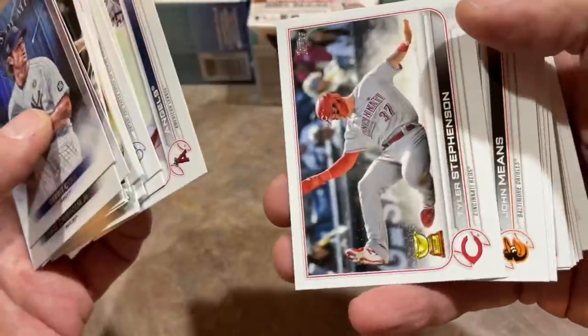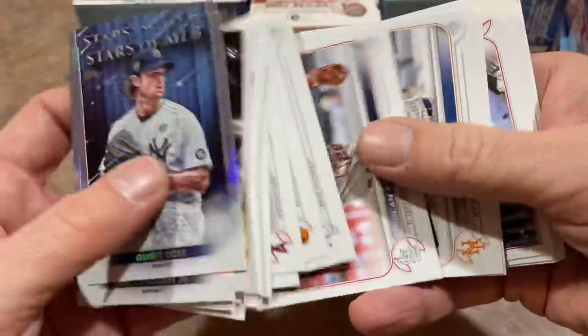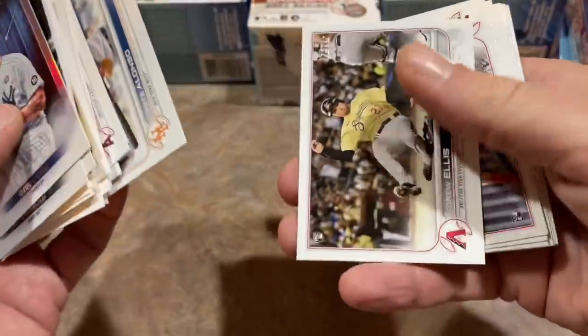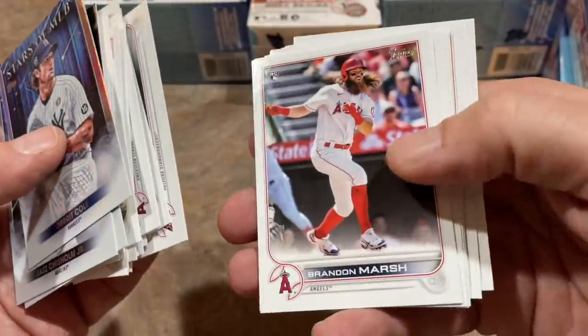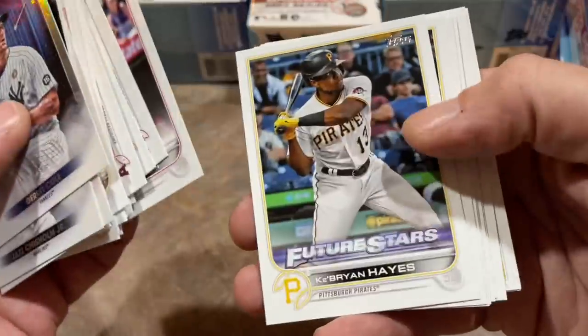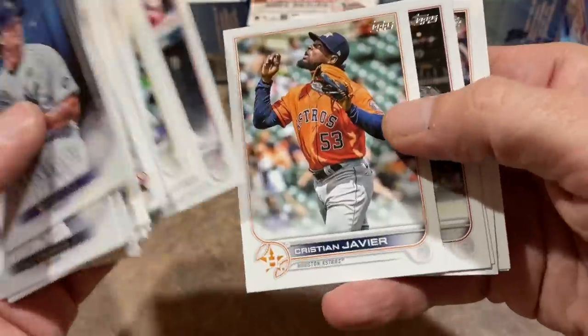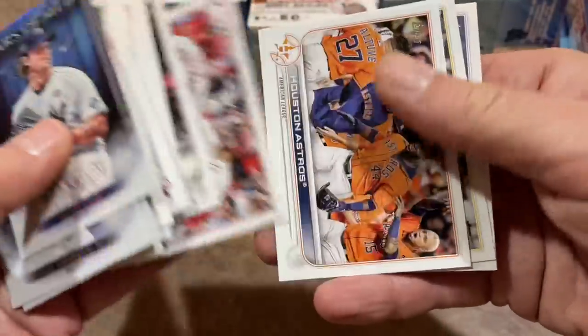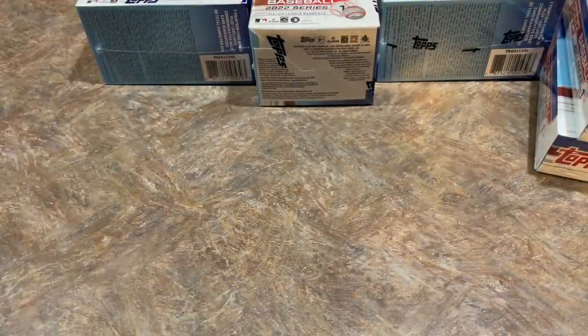I'm hoping I can get at least one Wander for myself from this haul. All together, what did I spend? $60 for the blaster boxes plus an additional $36 for the hanger boxes plus tax — you're looking at a hundred dollars of retail on your screen right now. We're ripping through a hundred bucks worth. If I could just find one Wander parallel, that would be very, very well worth it.